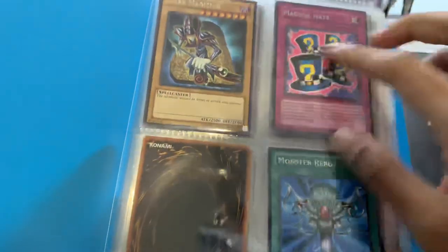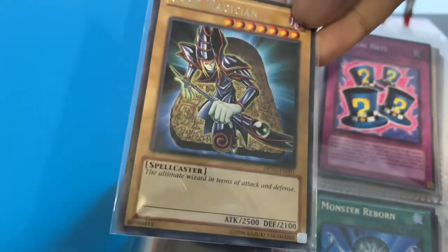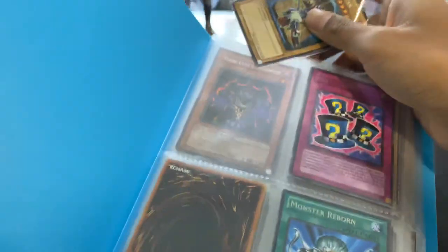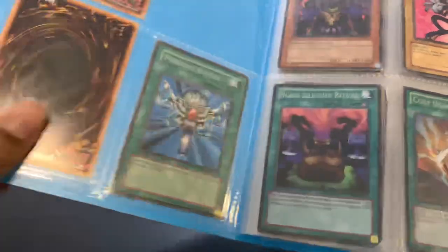Magical Hats. I guess this is all Yugi's cards. Dark Magician! Dark Magician — not the original design, but yeah, it's quite cool, it's rare. And I got another Monster Reborn, so I got 2 Monster Reborns.